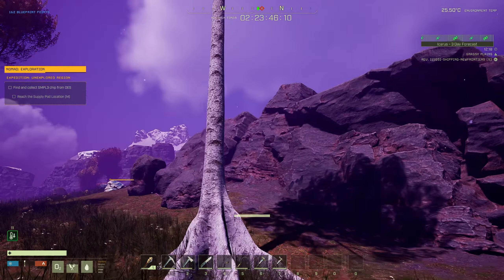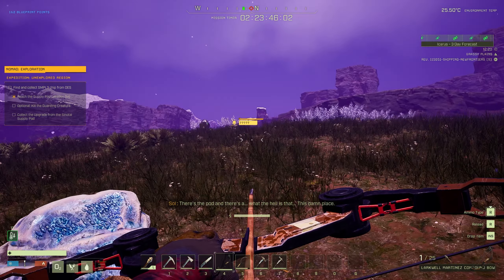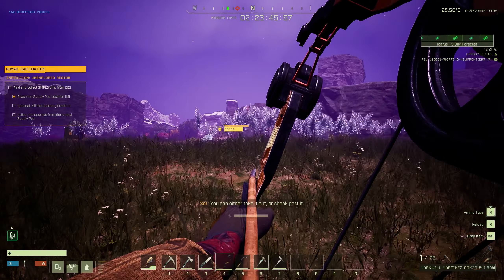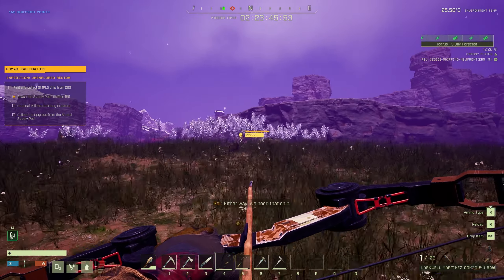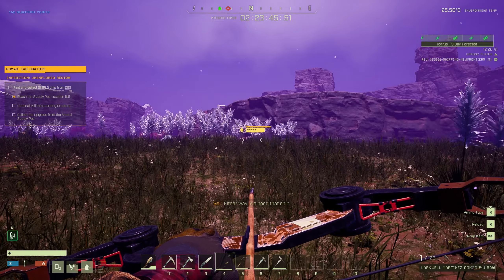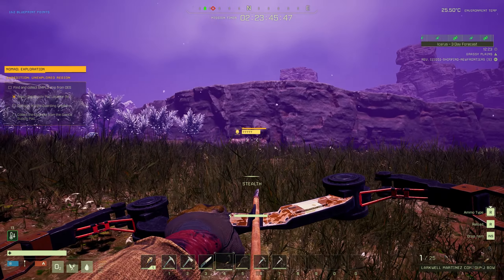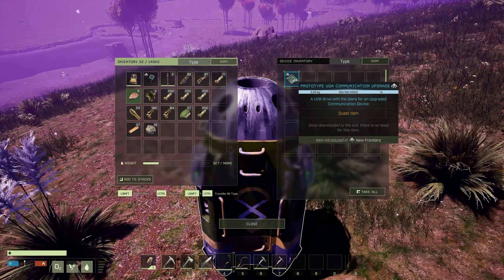Now I can easily access the pod which is up here. There's the pod and — what the hell is that? Luckily we've got a little mini boss here. You can either take it out or sneak past it; either way we need that chip. This animal is a drac — you'll see plenty of them in the grasslands.